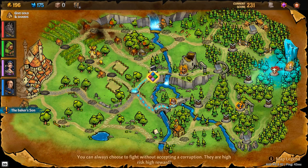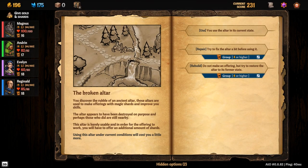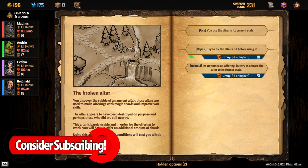Onward to the golem. At the broken altar: you discover the rubble of an ancient altar. Those altars are used to make offerings with magic shards and improve your skills. The altar appears to have been destroyed on purpose, and perhaps those who did are still nearby. This altar is barely usable — in order for the offering to work you will have to offer an additional amount of shards.